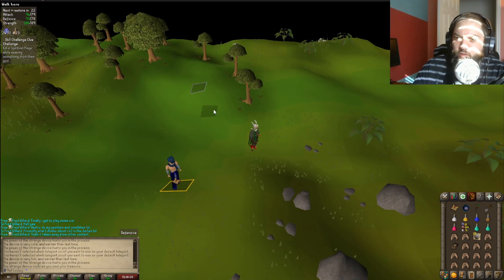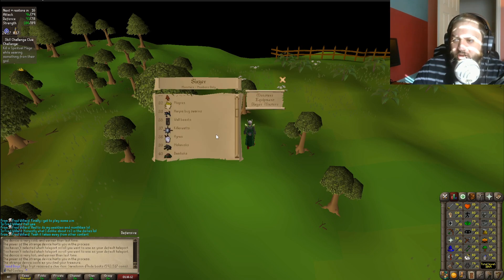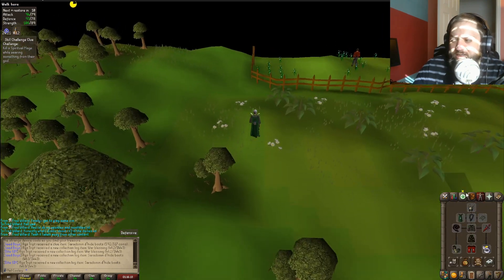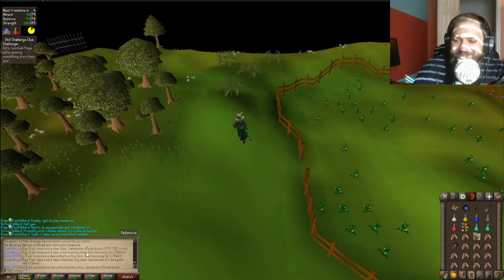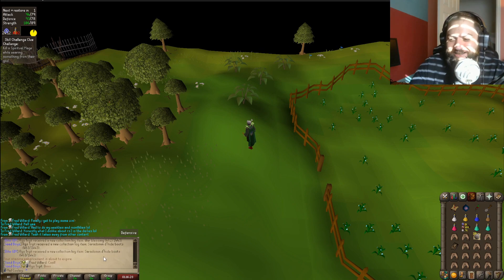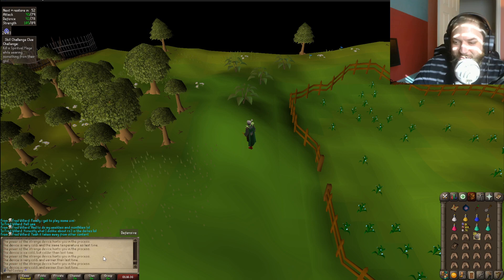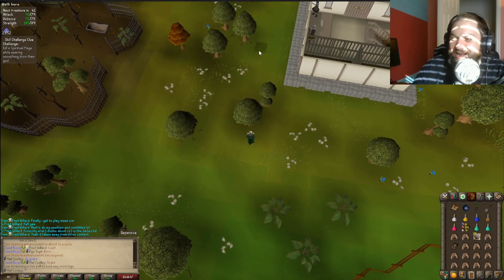Kill a spiritual mage while wearing something from their god. Spiritual mages are Saradominian, right, but you need 83 slayer, which I can boost for, so I'm going to do that. Holy cow - this is why I want to do clues. RGS is doing clues and keeps popping off in the chat, and that's what got me wanting to open those caskets. I didn't get anything good but RGS man, he's popping off.